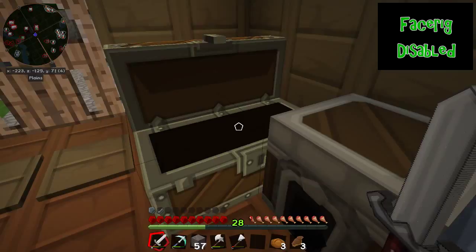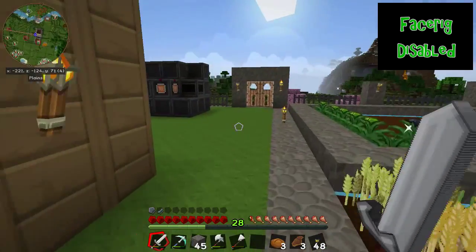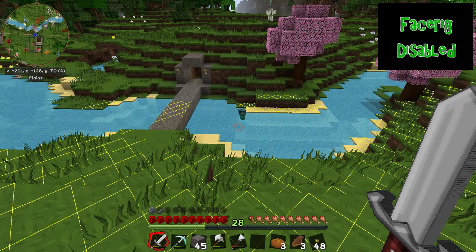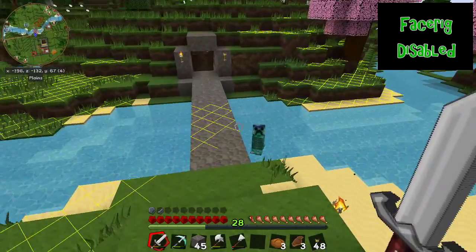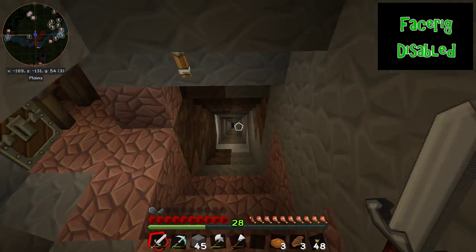Let's see — coal, yep, there's coal. I think you can make stone sticks like this. I'm running out of coal already. I have spent so much on this big reactor, it's barely worth it. Oh hello, concussion creeper, what are you doing there? What are you, a blizz or something? You're going to have to chase me down here, I'm afraid.